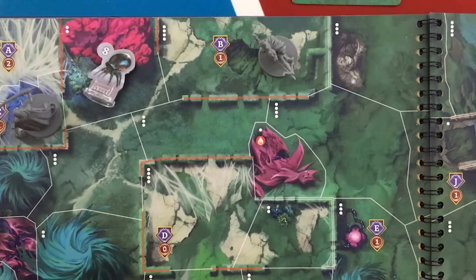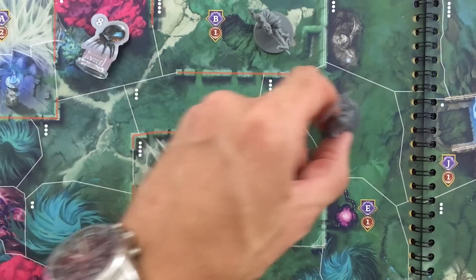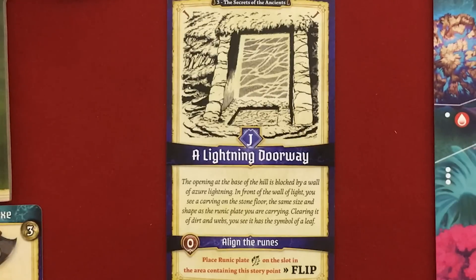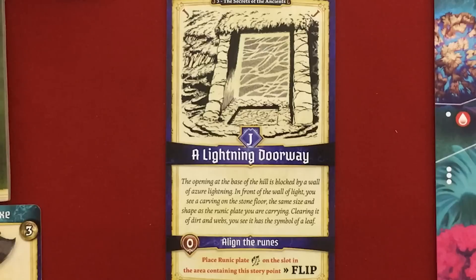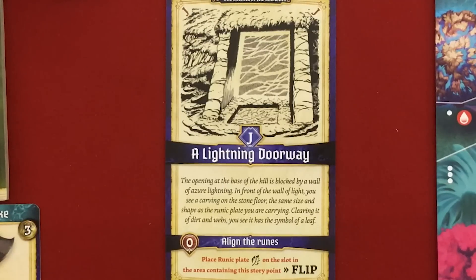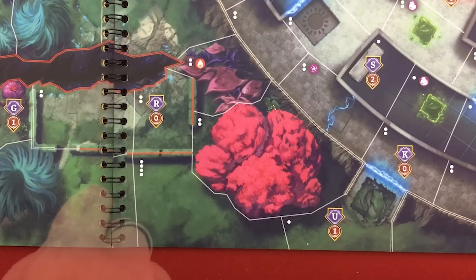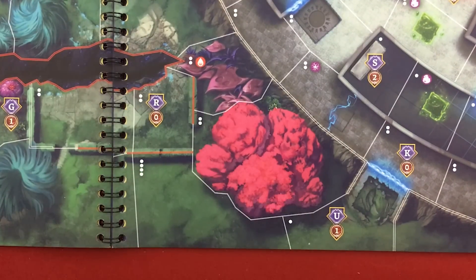For Drenosh's first maneuver, spending one stamina gets him within one of J — a Lightning Doorway: "The opening of the base of the hill is blocked by a wall of azure lightning. In front of the wall of light you see a carving on the stone floor the same size and shape as the runic plate you are carrying." That's the one Drenosh actually has — awesome. "Clearing it of dirt and webs you see it has the symbol of a leaf. Place runic plate leaf on the slot in the area containing the story point." But we have the runic plate sun, not the leaf. Where could the other runic plate be? All the way over there's a hole in the ground with a letter — down here is a different blue entryway so maybe that would be the one we already have. We've also got R — and R could stand for runic plate.